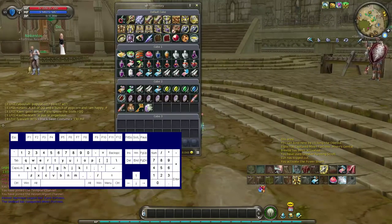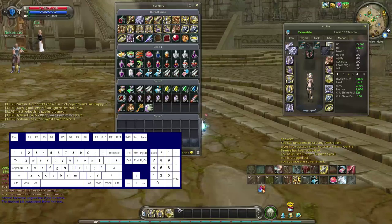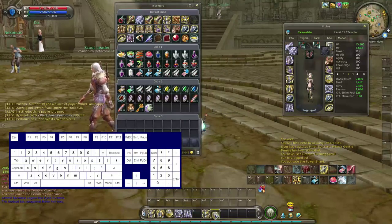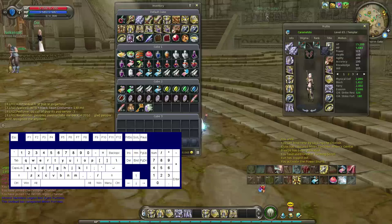Go to your inventory and find the gear you wish to use. So for example let's put my blood mark gear onto the bar, and then let's also do my officer set.